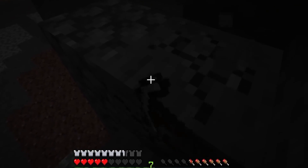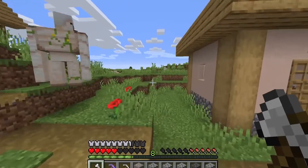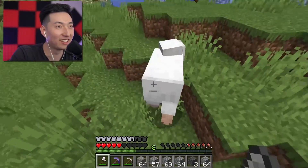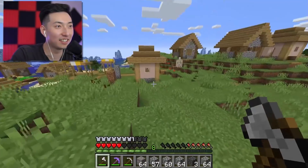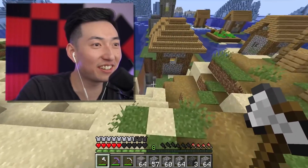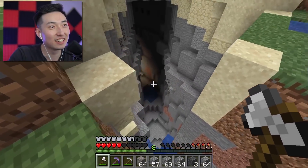I have 19 diamonds. 19? Yeah, that's some rookie numbers. I just got diamonds — how many do you have right now? I have 18. 18? Okay, I'm still ahead of you. I have 19. No way. There's a whole ravine right beside the village!